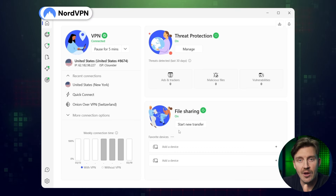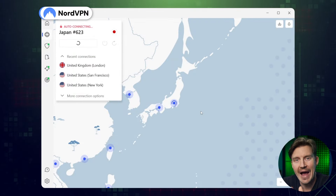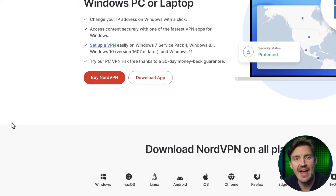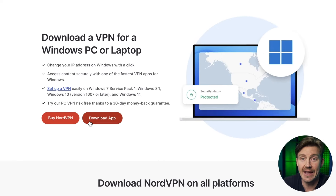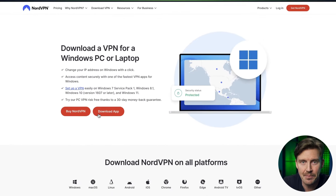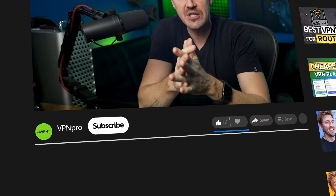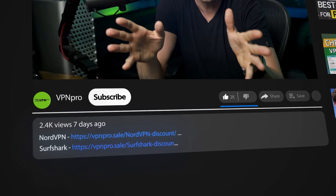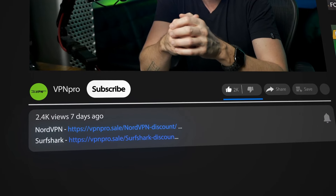I'll use my go-to VPN for Warzone, NordVPN, and show you how to get bot lobbies in Warzone 3.0. If you want to follow my steps from start to end, you should begin by downloading and installing the VPN app. I already have a subscription, but if you want to try, grab a NordVPN discount from the description — no obligation, thanks to the 30-day money-back guarantee.